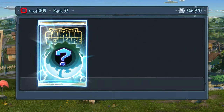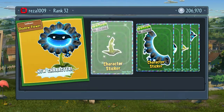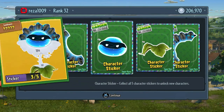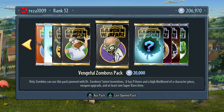Let's go for another character pack and then we'll go back to the Zomboss packs. We finally got a Sunflower - super rare Shadow Flower! That looks really cool, I'm definitely going to try this one out. Glad to have it.